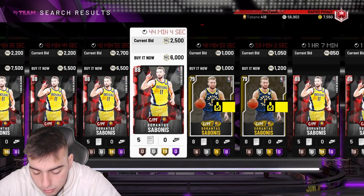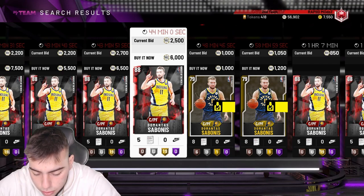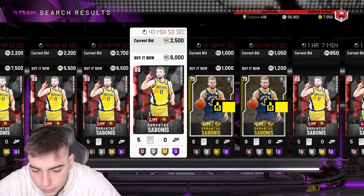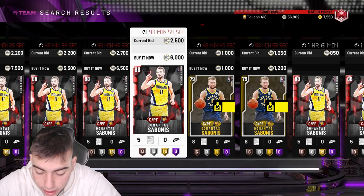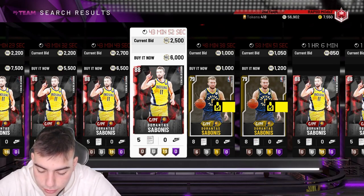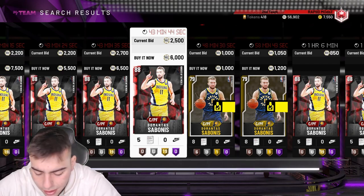Next up we've got AD — he has two moments already. He's dropped 46-13, 26-11, 23-9-4, and 29-and-5, so there are just so many cards. Then we have a sapphire Fred Van Fleet who's been tearing it up: 29-4-11, 7-4-6, 12-4-7, 23-and-8.